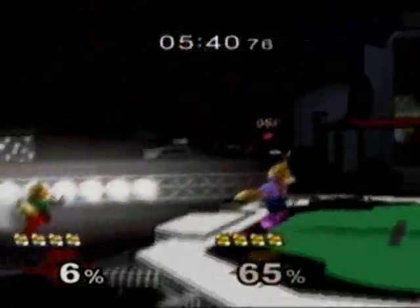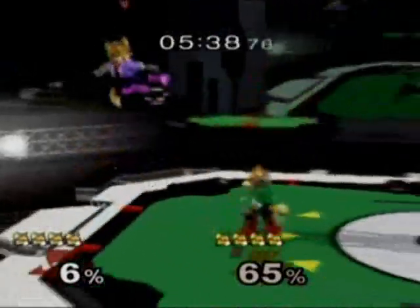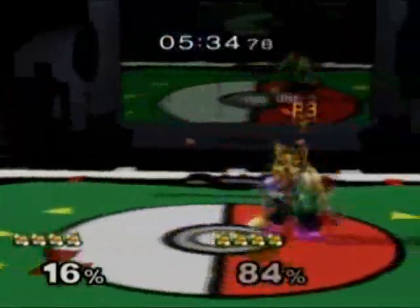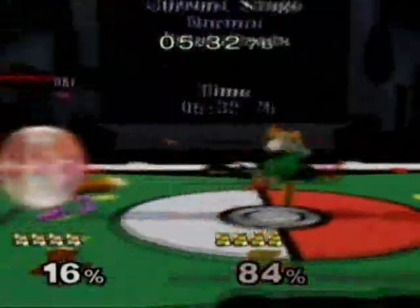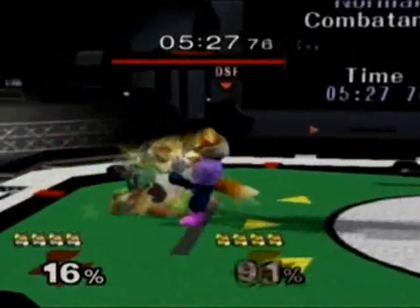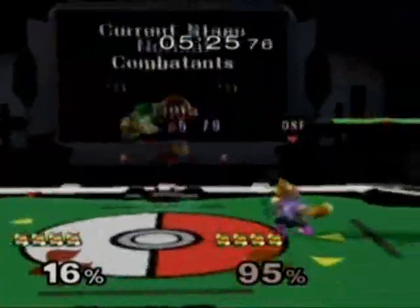Both players spamming aerials into shine. Eddie off the edge, DSF unable to take advantage of it. Up throw, dash attack. Another dash attack. Grab, up throw — this is the up air.